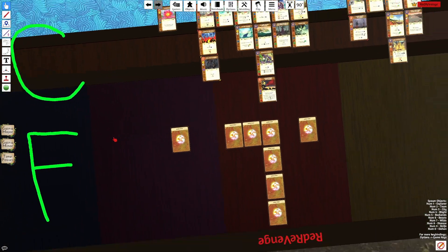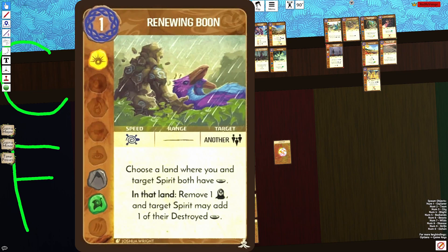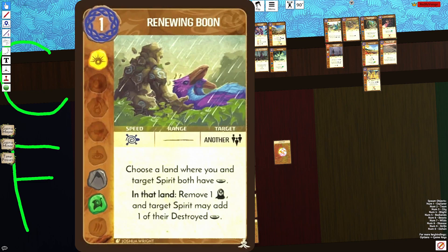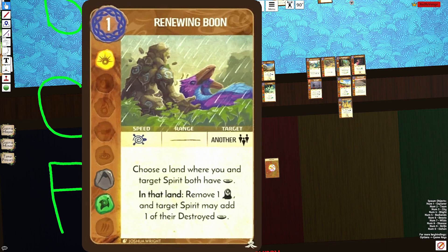F tier — the final tier of the list. These are some of the worst cards in the entire game. We have Renewing Boon, which I'm pretty sure is the worst card in the game or at least a contender. It's Sun/Earth/Plant. It says choose a land where you and a target spirit both have presence — in that land, remove a Blight and the target spirit may add one of their destroyed presence. In solo this card has text, but in multiplayer it's just so restrictive. You have to choose another spirit, both you and that spirit have to have presence in the same land, and then you remove a Blight. It costs an energy and just tends to do nothing.